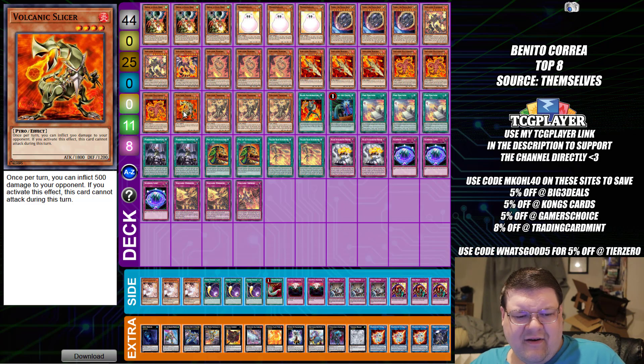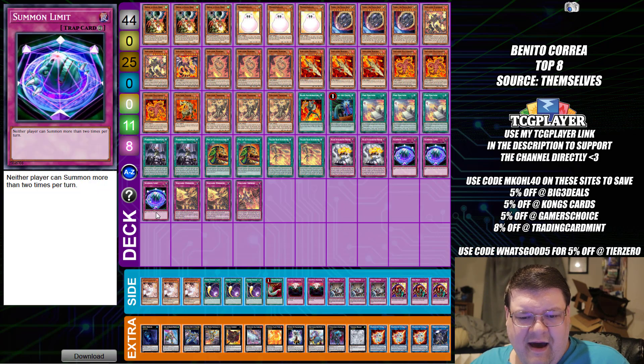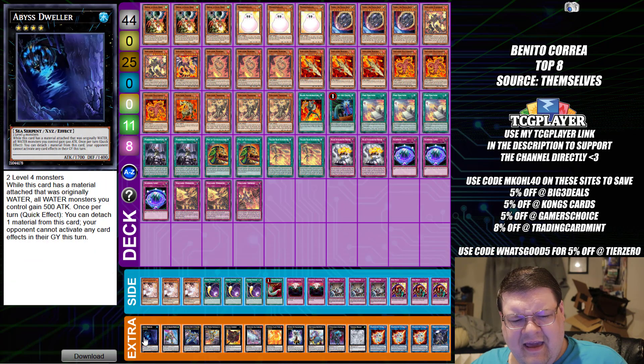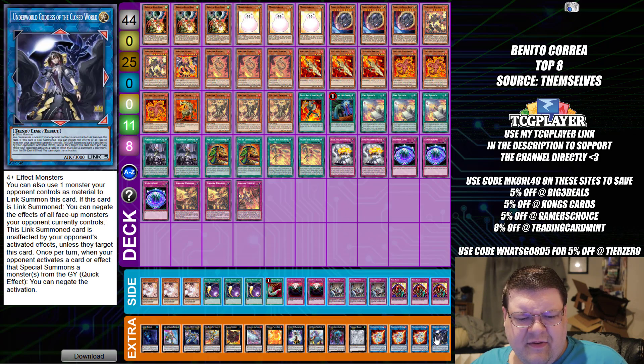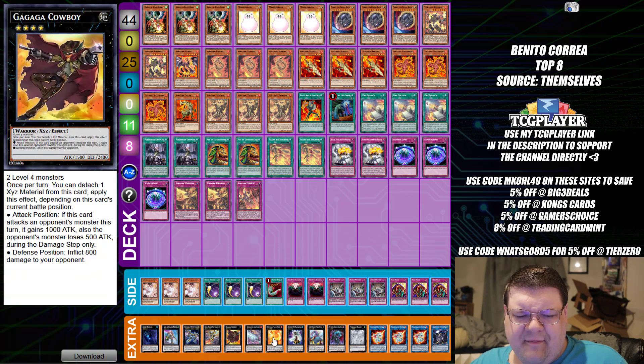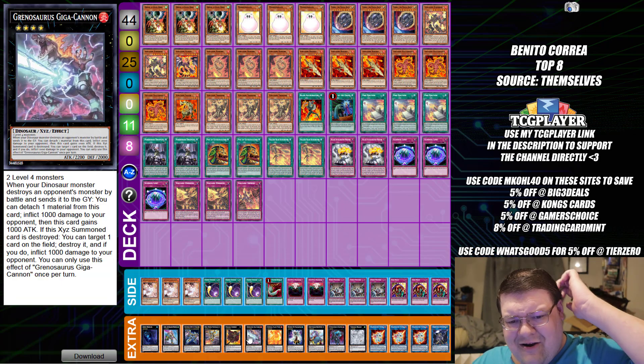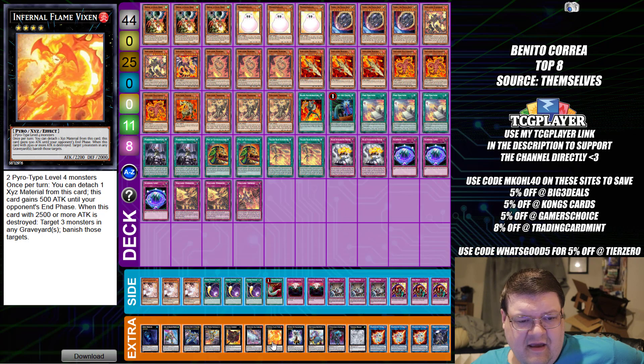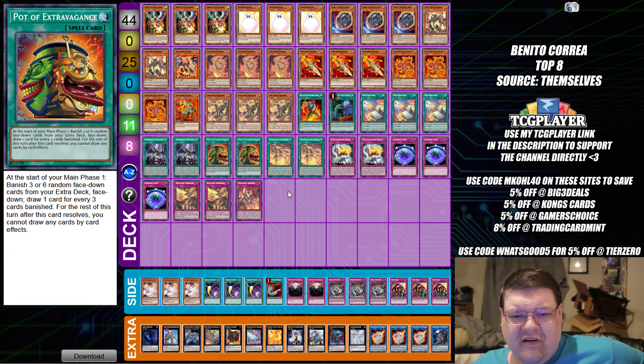The only thing I find a little interesting is the Volcanic Slicer. A lot of people wouldn't want to play this, but it is a free 500 for your opponent, and it can also ping for 500 and attack if you activate it. It's so bad and old, but that 500 damage can matter at certain points in the game. Also, we are playing Pot of Extravagance, but I don't like only two Extravagance with the way Extravagance has panned out — we could have optimized this a little bit better.